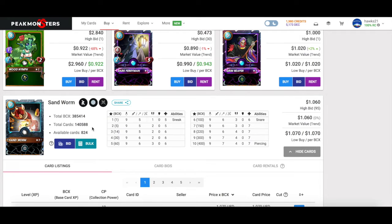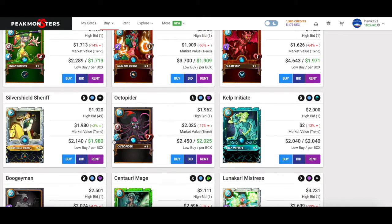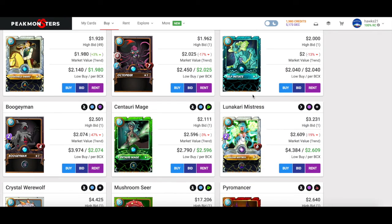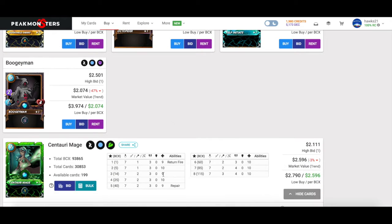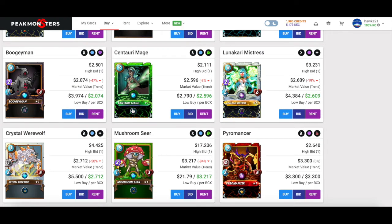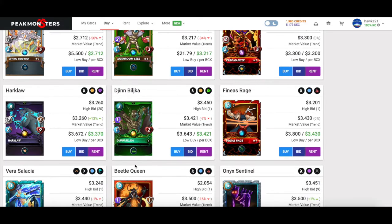Sandworm is a must-add — huge Sneak damage — he gets five attack before you level him up, reverse speed master. Silver I would pass on — that's a nice-to-have. Kelp Initiate I would probably pick up. Centauri Mage I would probably pick up just because magic damage synergizes really well with Obsidian — has high hit points with nine and Return Fire is nice too. It's a good one to put into the snipe position: if you get sniped with ranged she'll send it right back.